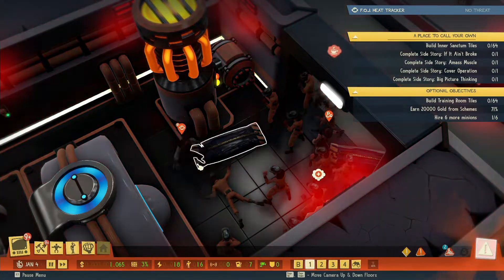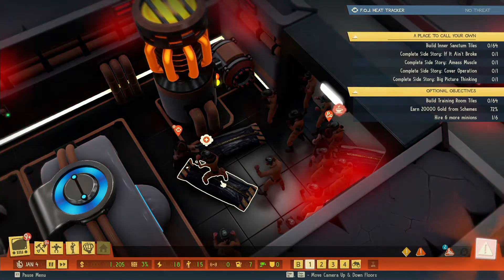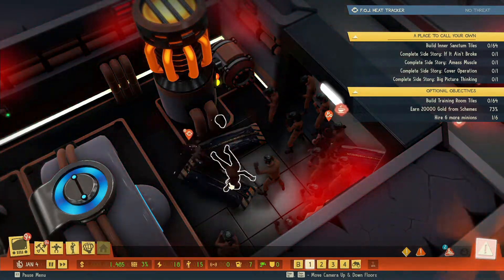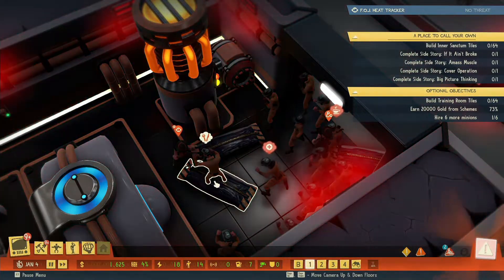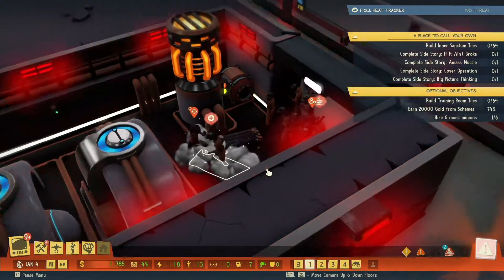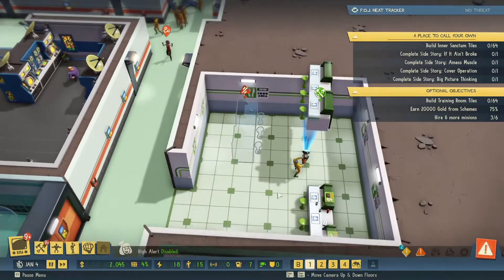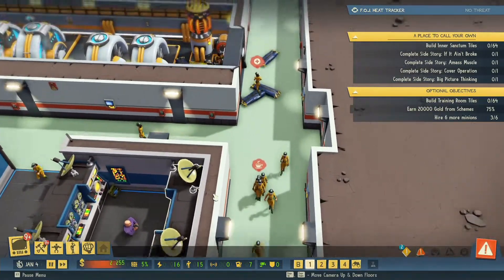They've got one more to finish off - oh, minion just got decked. One of them's hungry, he's looking to heal up. And we're done. So we're going to have an enemy that we can interrogate, which is good - giving us more intel. We can start building more stuff now.